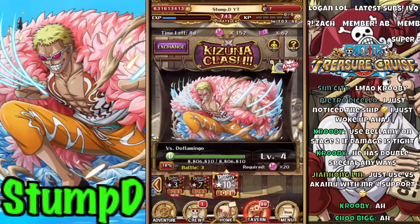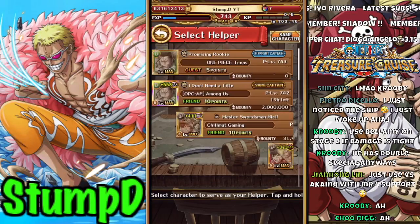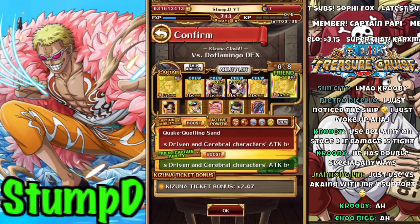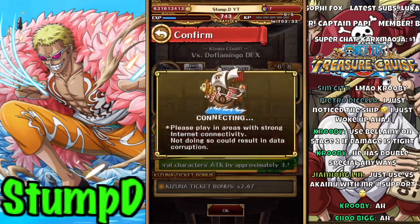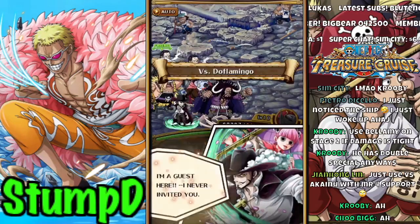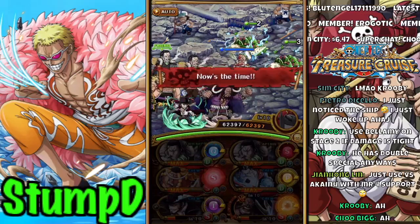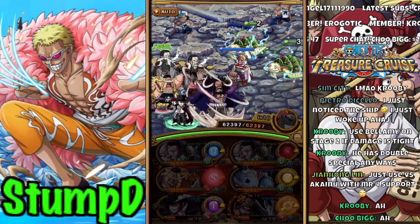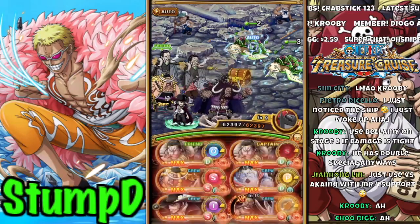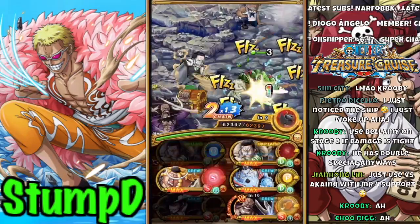Moving on to the big ticket team against the dex variation — we are using double Croc as well as bringing Jinbei. This team has some notable legends with Verse Kaido, Mihawk and Perona. Mihawk and Perona are great because there's no full immunity, so you can get their conditional boost off. If you're missing Croc, you can make Kaido your captain, and replace Croc with another unit. Croc is really good here because he's super effective against all types.